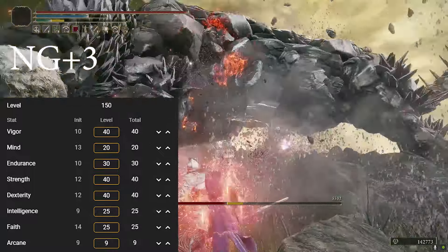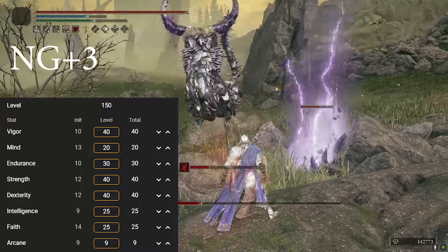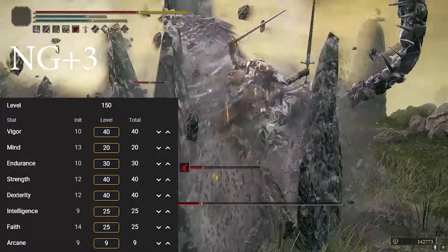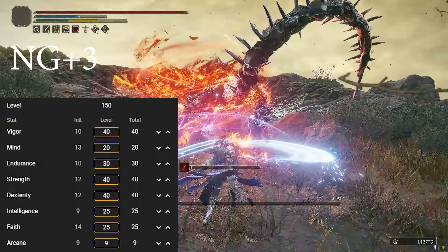I have 25 Intelligence and 25 Faith because I'm more focused on the overall physical damage of the build, as opposed to focusing purely on the weapon skill attacks. The Intelligence and Faith portions scale up the weapon skill damage more, whereas Strength and Dexterity increase the upfront physical damage.